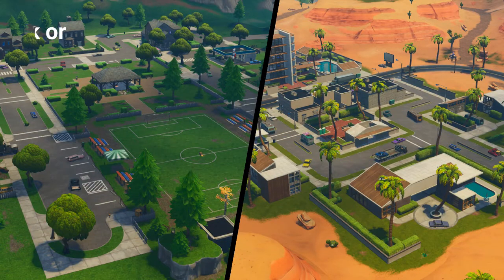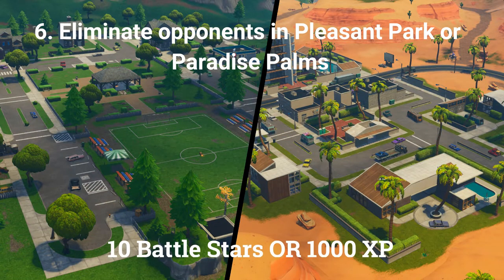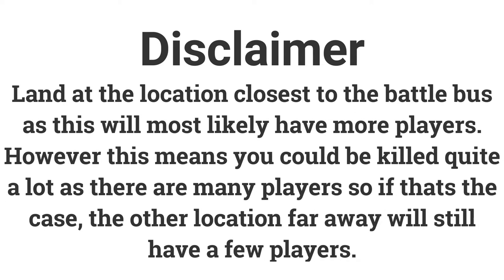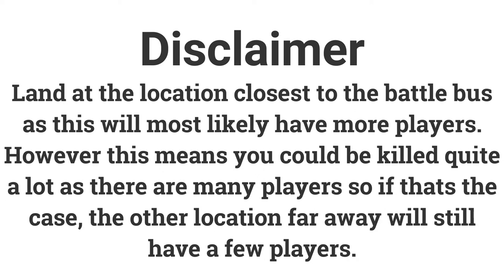The sixth challenge is to eliminate opponents in Pleasant Park or Paradise Palms. Eliminating 3 opponents gets you 10 battle stars or 1000 XP. Land at whichever location is closer to the battle bus, as that place is most likely to have more players giving you more chances to get kills. However, if too many people are landing there and you are dying a lot, go to the location furthest from the battle bus — it will still have quite a lot of players.